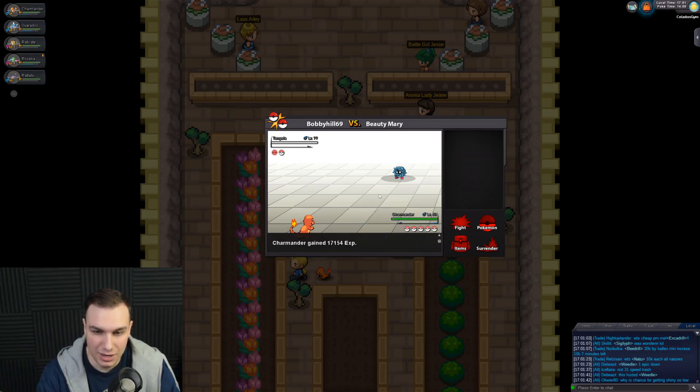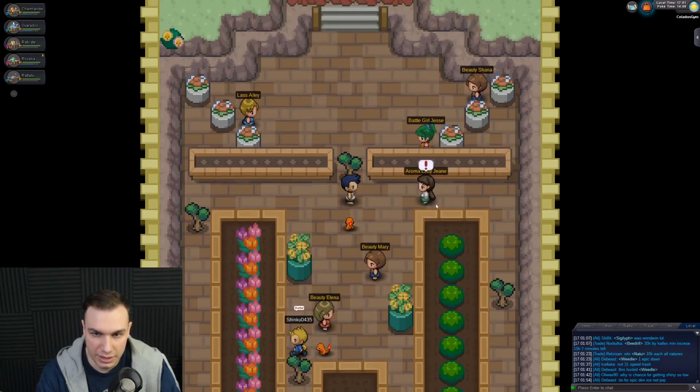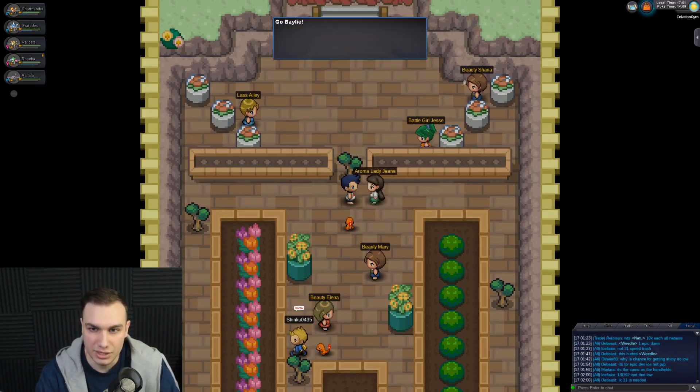We're getting so much experience — level 50 already, that is insane! Next Trainer is Aroma Lady. We got Allie, Jesse, and Shayna, and then I think we can take on the Gym Leader.